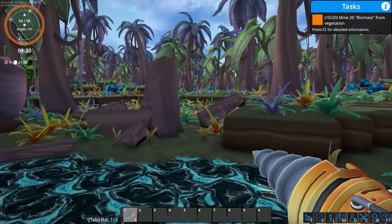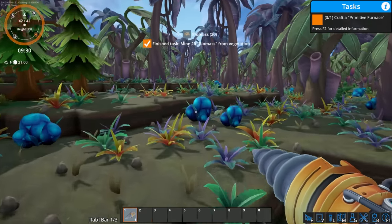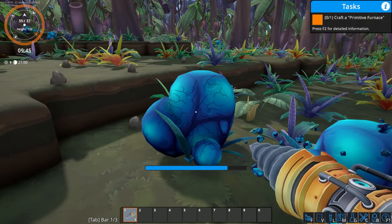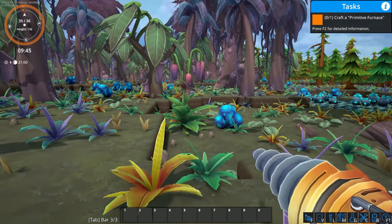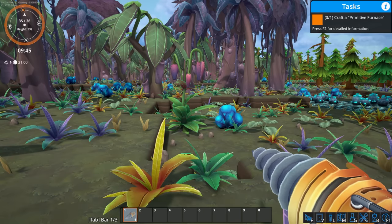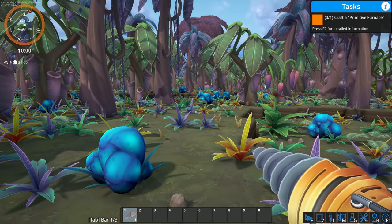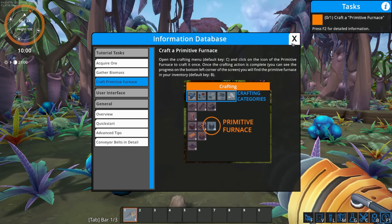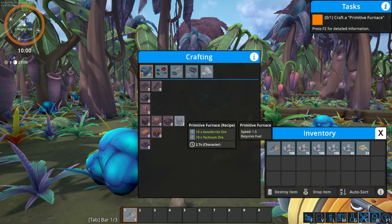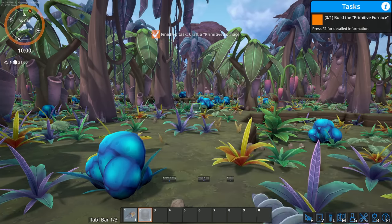That's actually a neat way for a tree to break down. I'm going to go ahead and clear out a pathway. We're gonna have to clear out a lot here. Craft a primitive furnace — how do we craft it? C for crafting — I'm a dummy! Alright, primitive furnace, let's make one of those.